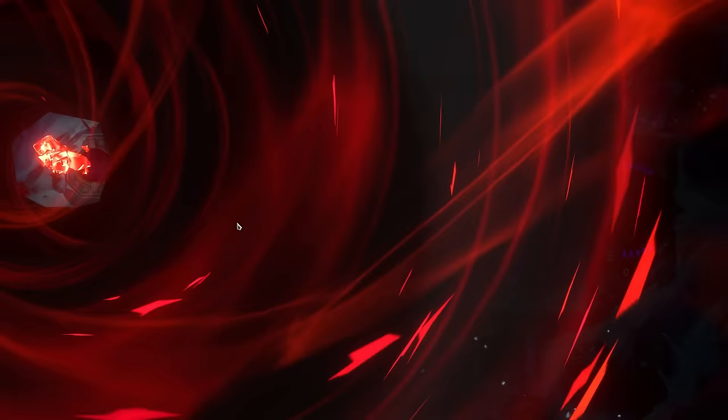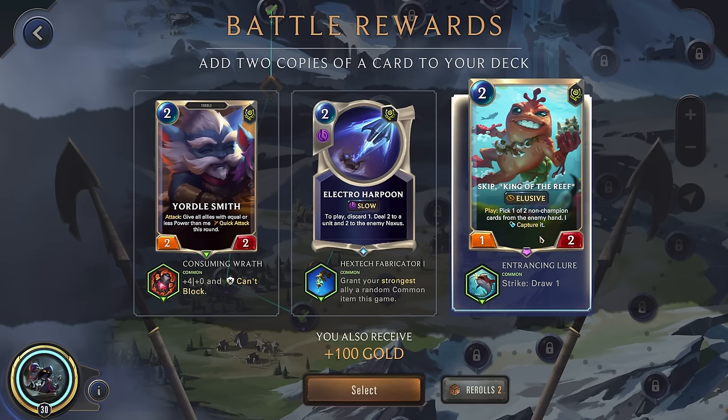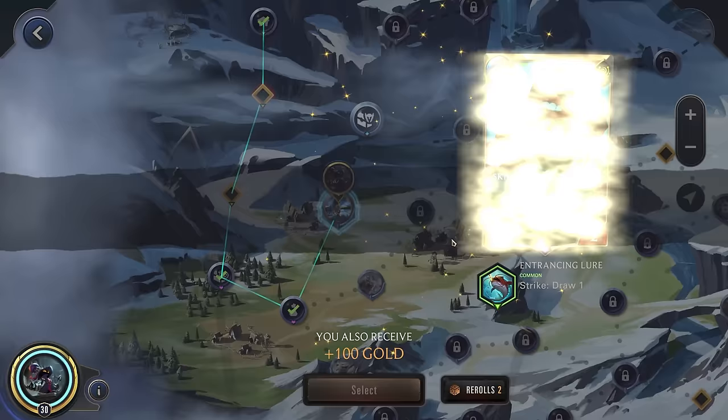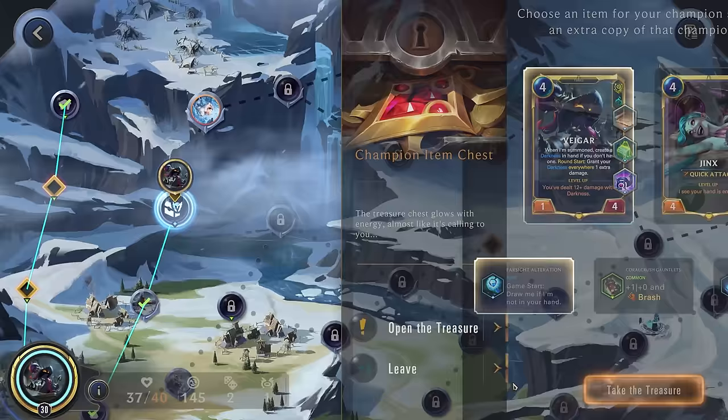Alright, that went well. Hopefully we can just do that more. Elusive, two-cost: pick one to two non-champion cards from the enemy hand and capture it, deal two to a unit and two to the enemy nexus — so some more removal. Essentially discarding — like if we could use this and then capture Lissandra's entomb, that could be really good. I really like messing with the enemy and making them discard, and Vhagar is really good with that. Game start — just making sure we have him. Sounds good.